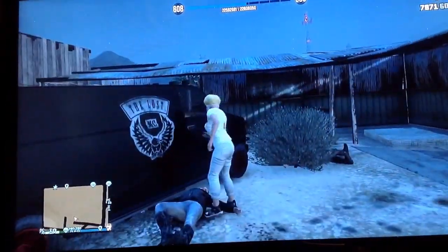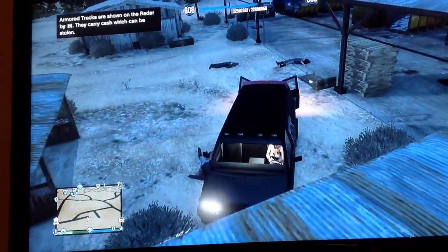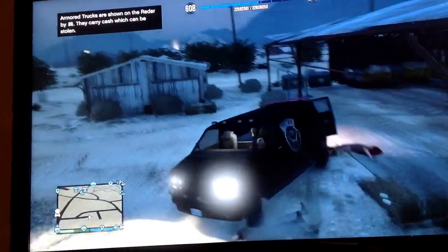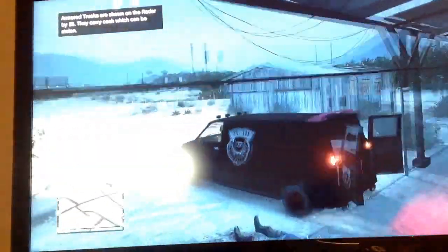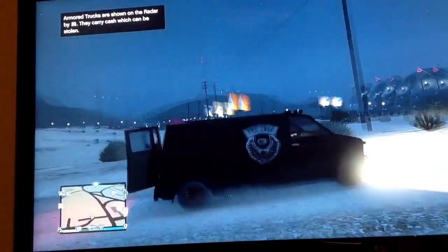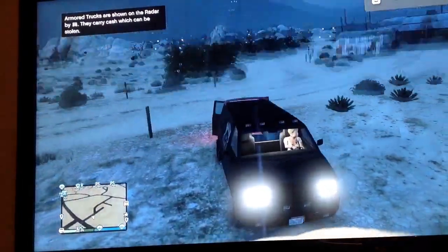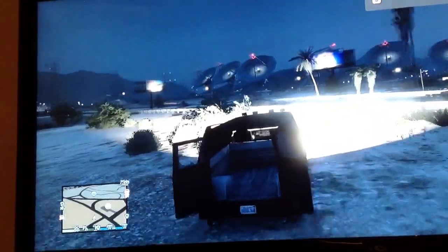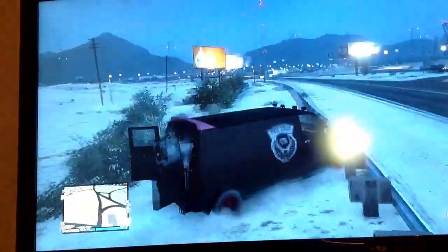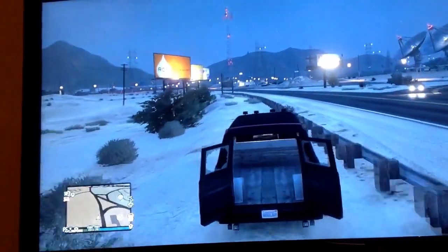There's only one downside to this — you can't really store it in your garage, so that kinda sucks. But it is a pretty awesome car. It has the Lost logo, custom rims, and those lights on the top that you can't really get anywhere else, so that's pretty cool. That's it — have an awesome day, and peace out!